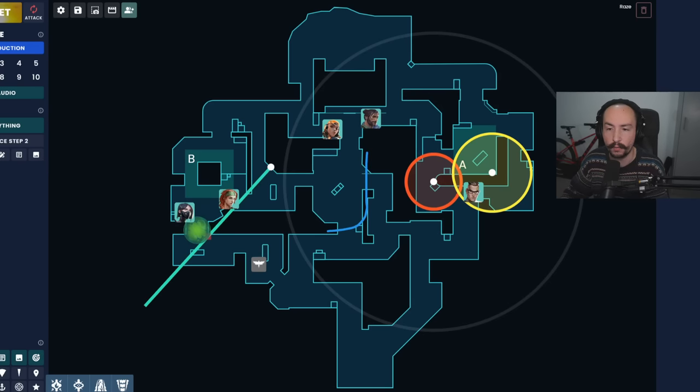Here's another setup with Viper towards B, where Viper and Sky work together — similar to Bind B site — with Sky gathering info down B long. If the site is hit, you rely on the Viper to hold that area, which is a very obnoxious choke point to get through. The Chamber has a fantastic deep sightline setup with their Rendezvous, with a Trademark as backup if they get pushed off. Generally the Duelist and secondary smoke player are the floaty players in these defensive setups.